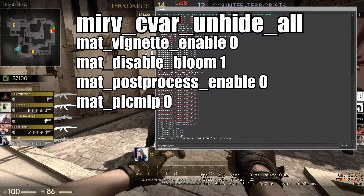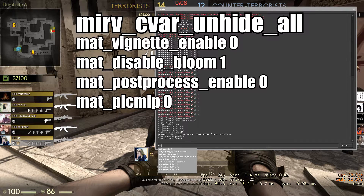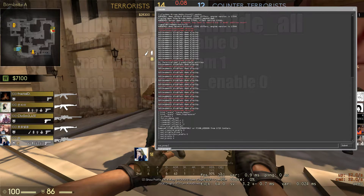Then enter these commands: 'mat_vignette_enable 0', 'mat_disable_bloom 1', 'stable_bloom 1', and 'mat_postprocess_enable 0'. These all make the game look a lot better. As I said, these are all in the description so you can copy and paste them. Also run your game in windowed mode.